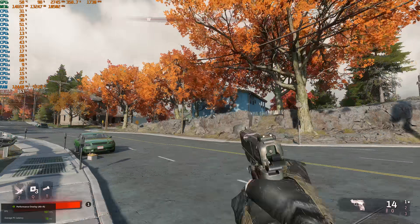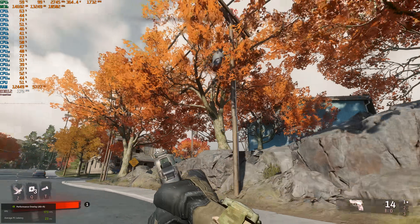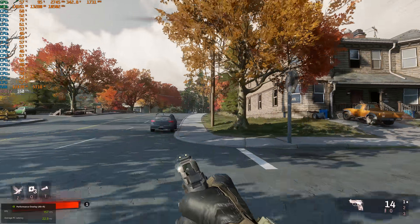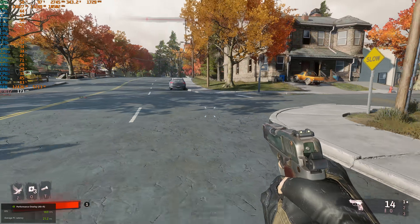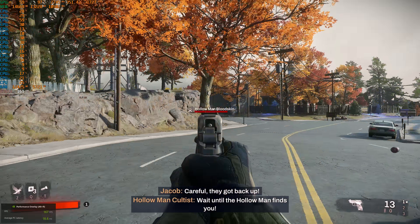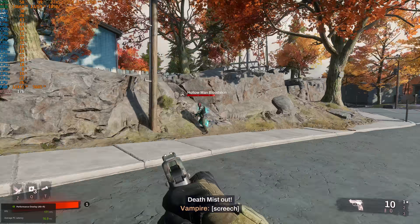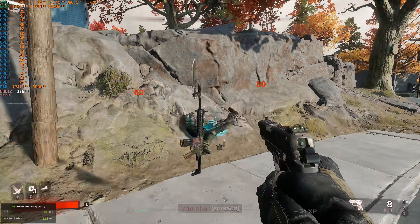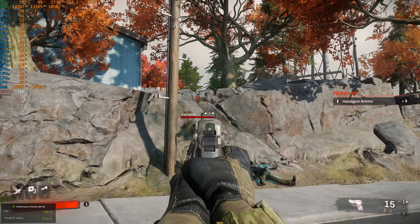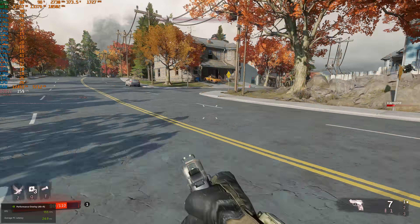At low settings, things look really bad. What looks really bad is the flickering and instability of the image — the anti-aliasing has clearly been turned way down. The draw distance on shadows is also clearly a problem. Then I unintentionally entered a combat sequence while testing.